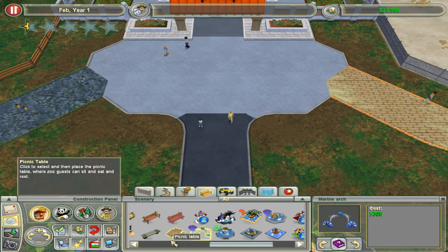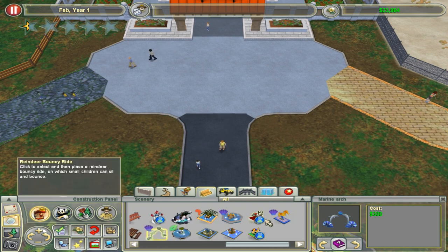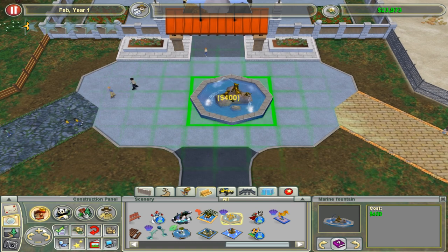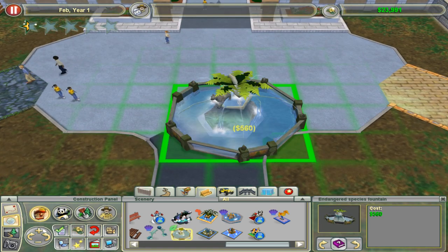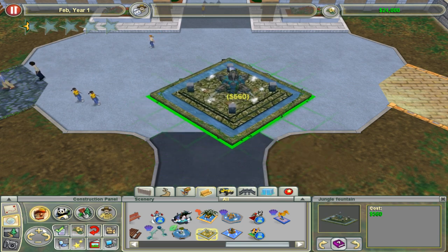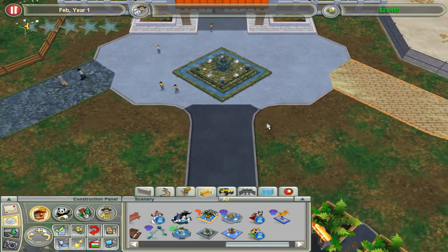For some reason the marine archway is already unlocked — the other ones unlock at one star, so I don't know why that one is different. Just going to put down a jungle archway.